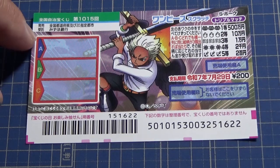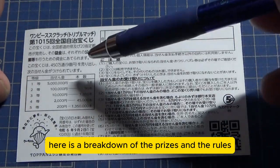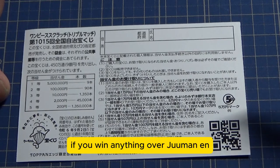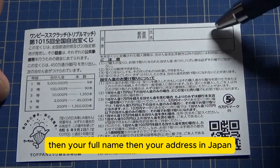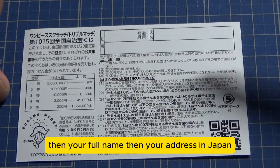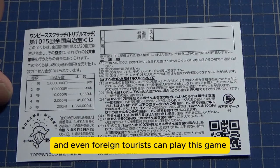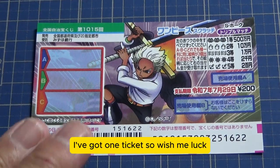Don't scratch the blue area. Quickly looking at the back — here's a breakdown of the prizes and the rules in Japanese. If you win anything over Jumuman-en, you need to fill in this area: your prefecture, your full name, and your address in Japan. All winnings are tax-free in Japan, and even foreign tourists can play this game. I've got one ticket, so wish me luck.